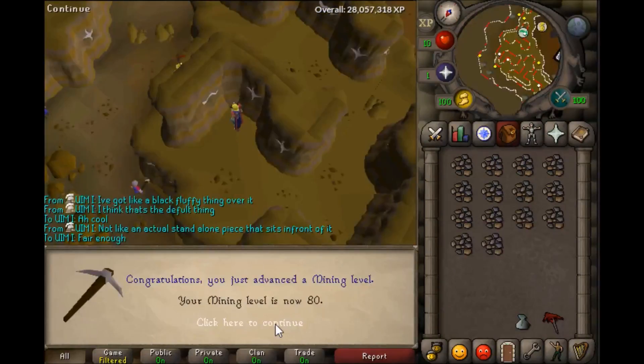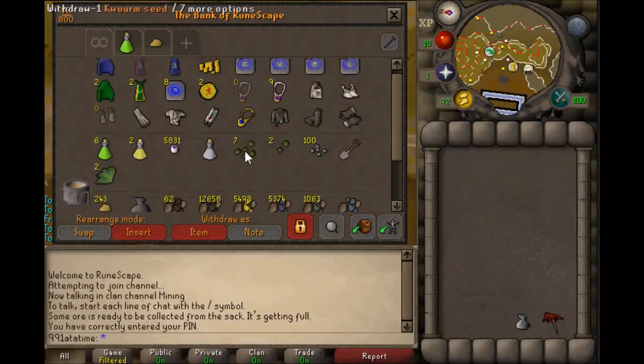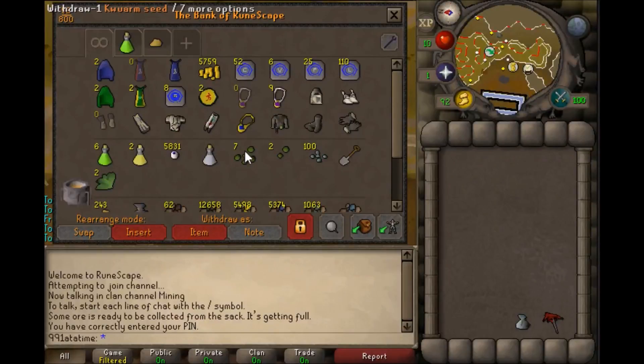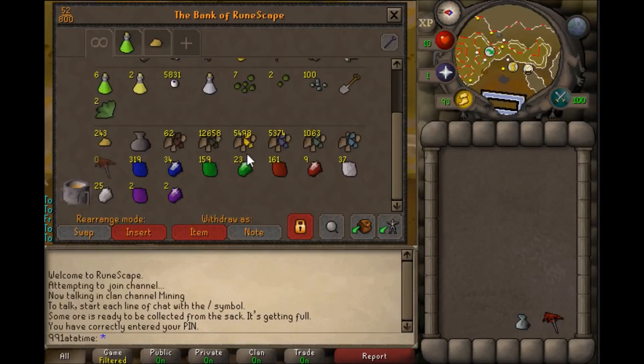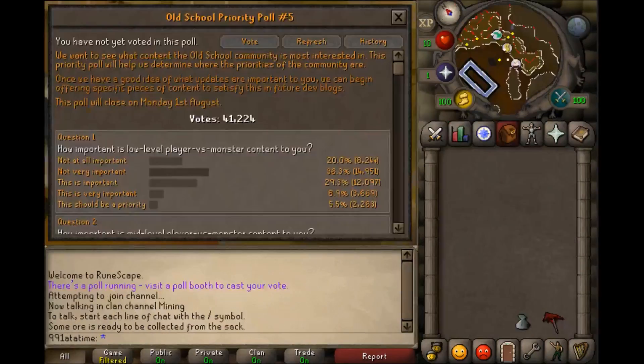We then hit levels 78 and 79, and of course we hit level 80. As I said in the last video, I'm posting updates every five levels for the last 20 levels of mining. Here's a bank update from when I was level 80 — as you can see there's lots of gems and lots of ores. The cut gems are from randoms, and the dragon stones I just bought to make the bank look prettier.